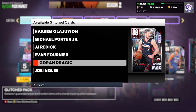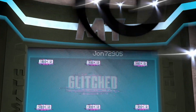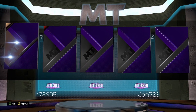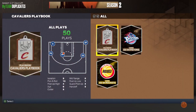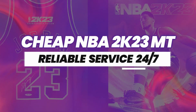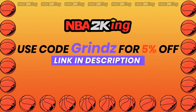Today we did get new packs in NBA 2K23, which means we need to go over the new snipe filters. We're going to rip a pack for the culture before we get into it — we get a Ruby Gordon Dragich. For the most reliable and cheapest 2K23 MT, hit up my sponsor at nba2king.com and use code 'grinds' for five percent off.